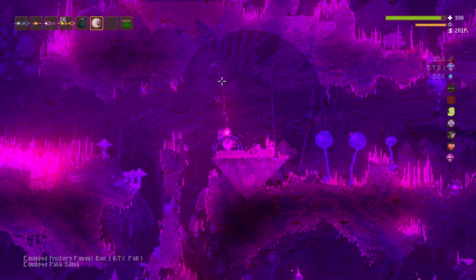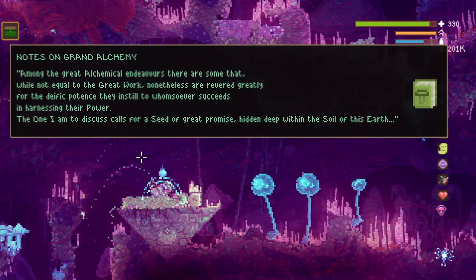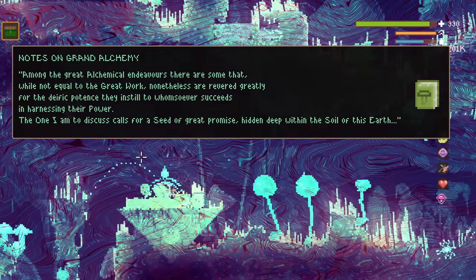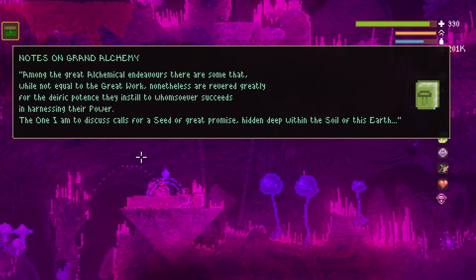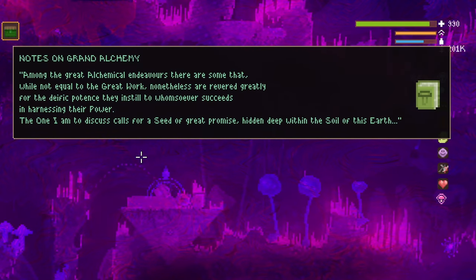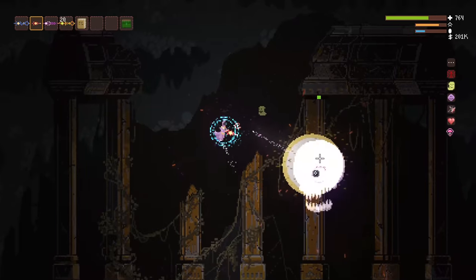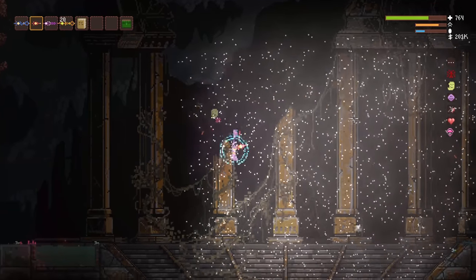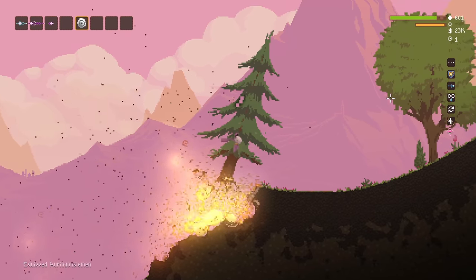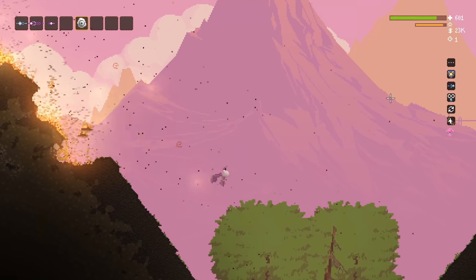Re-equipping the eye causes another book to appear from thin air: 'Notes on Grand Alchemy. Among the great alchemical endeavors, there are some that, while not equal to the great work, are nonetheless revered greatly for the deific potence they instill to whomsoever succeeds in harnessing their power. The one I am to discuss calls for a seed of great promise, hidden deep within the soil of this earth.' The seed in question is the item dropped by the ghost boss — the sun seed. It glows, full of promise, and beyond granting the all-seeing eye when held, it also converts powdery substances into explosive powder.